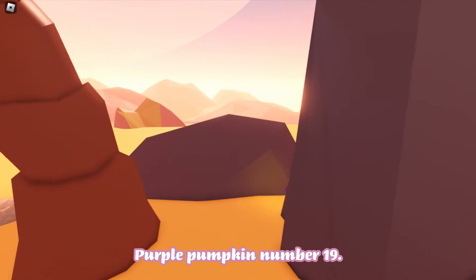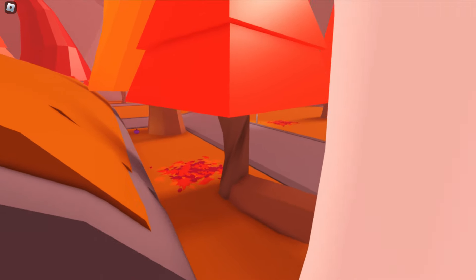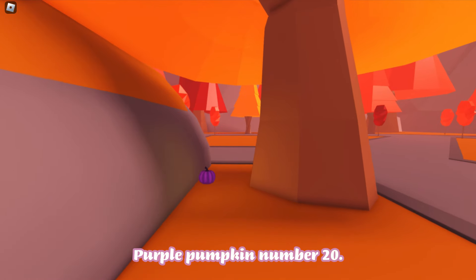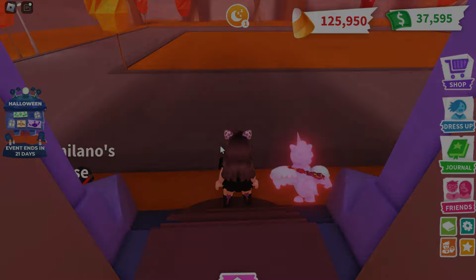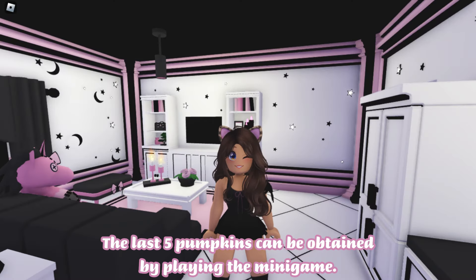Purple pumpkin number nineteen. Purple pumpkin number twenty. The last five pumpkins can be obtained by playing the minigame.